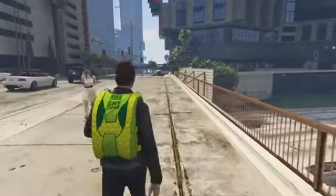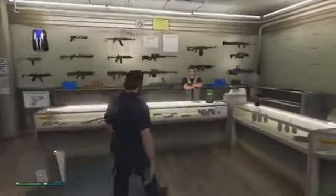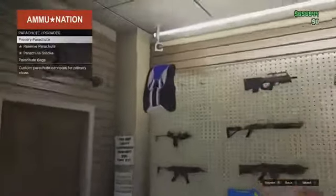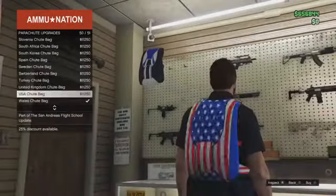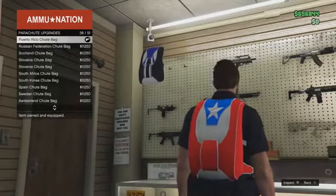So without any further ado, let's get straight into this video. To begin with, make your way to an ammunition store. Once inside, go to the front and press right on the D-pad to browse the weapons. Then go to Parachute, then select Parachute Bags, and scroll down to find the Puerto Rico Chute Bag. You want to purchase this for $12,000.